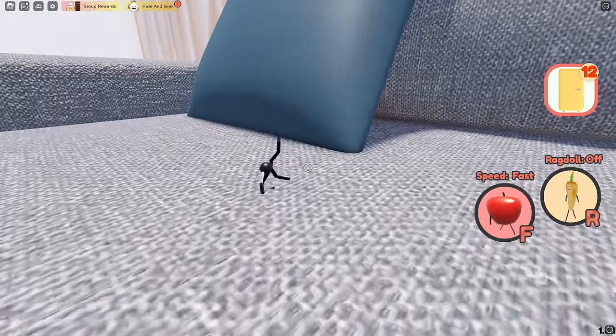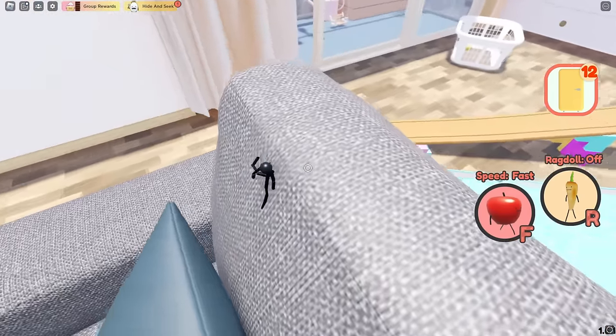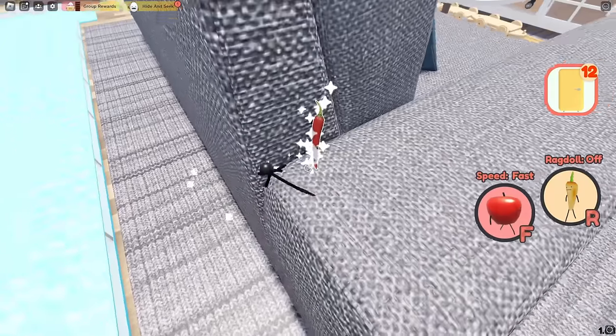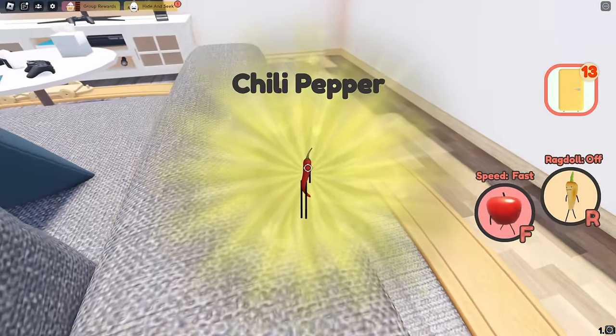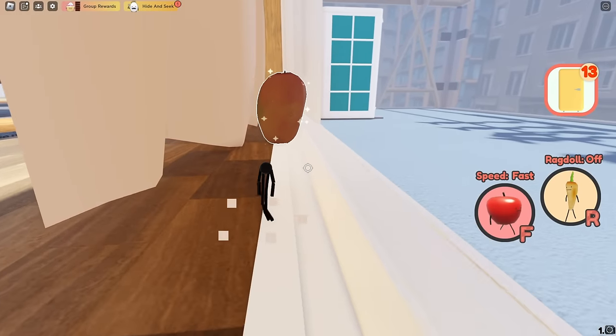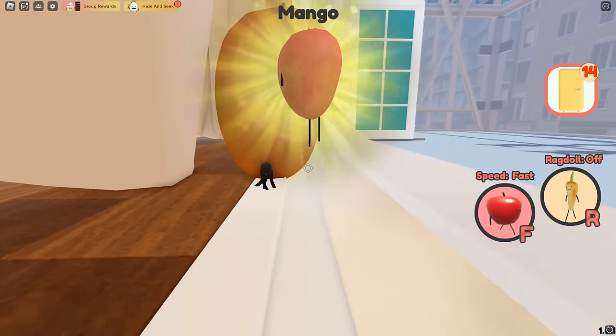Jump over to the couch next. Get up on the pillow, get over here, and then on the arm of the couch there is a spicy chili pepper. Next, you want to come over here to the curtain, and right here will be the mango.